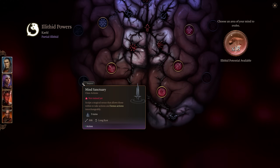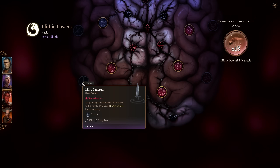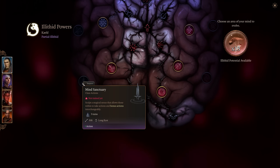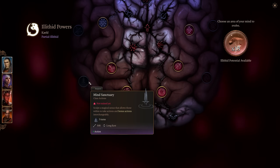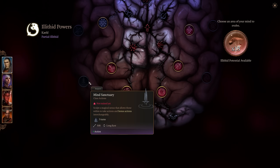Mind Sanctuary sculpts a magical nexus that allows those within to take actions and bonus actions interchangeably for three turns. This is nice, and it's also what makes Psionic Backlash pretty good — because taking that path unlocks Mind Sanctuary, which really elevates the whole line.